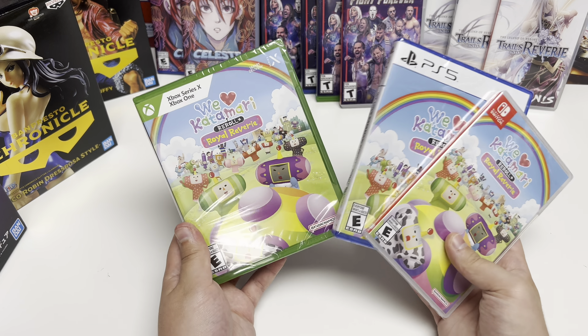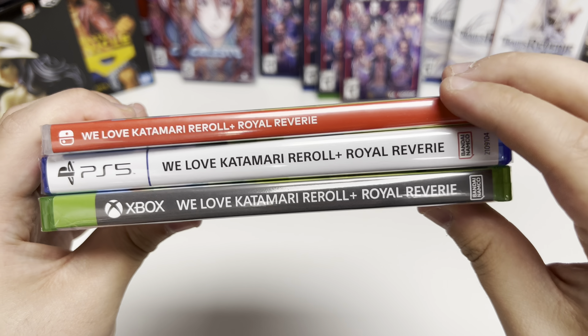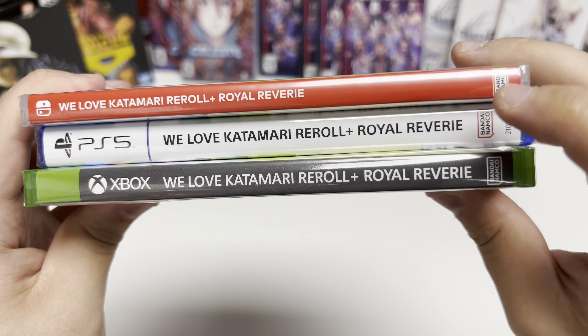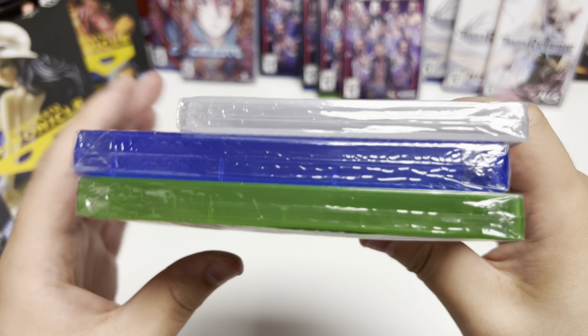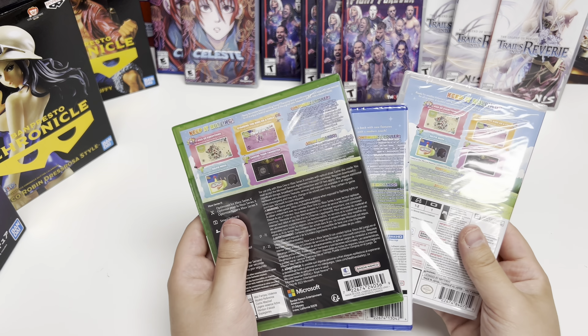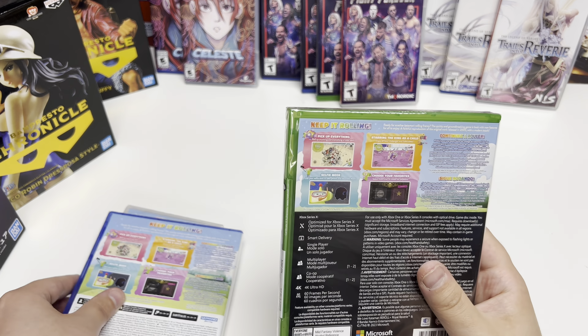Let's check out the spine. The Switch is the standard red with white lettering, PS5 is white with black lettering, and the Xbox is black with white lettering. These are white fold copies, and we can get started. The lettering is very tiny, but we'll start with the Xbox.